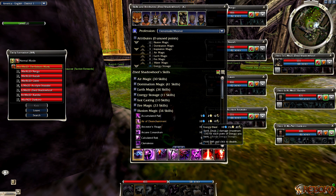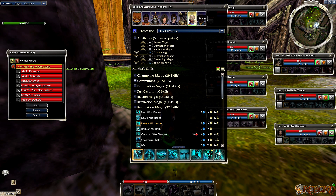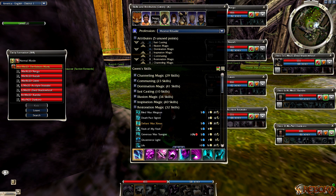For the Ritualist Sandra, I have them as a full party support spirit system - Soul Twisting, where it has the three spirits: Displacement, Shelter, and Union for heal support to basically keep the team from taking massive damage. I added Protective Was Kaolai for party heal support and Boon of Creation to manage self heal and energy. And of course Flesh of My Flesh for resurrection - I personally like to have two or three res skills.